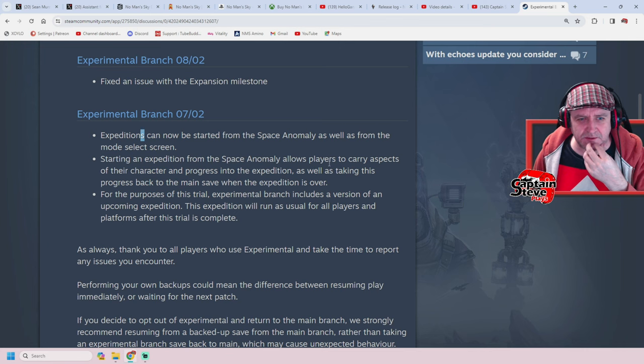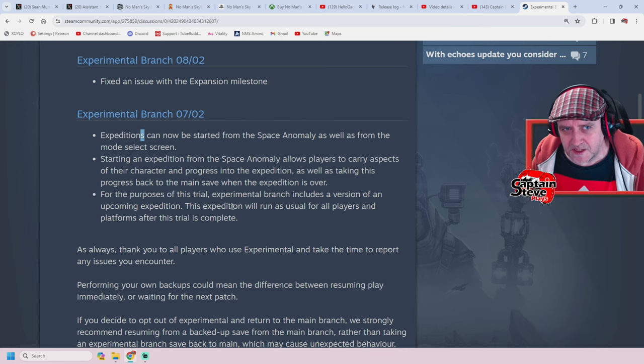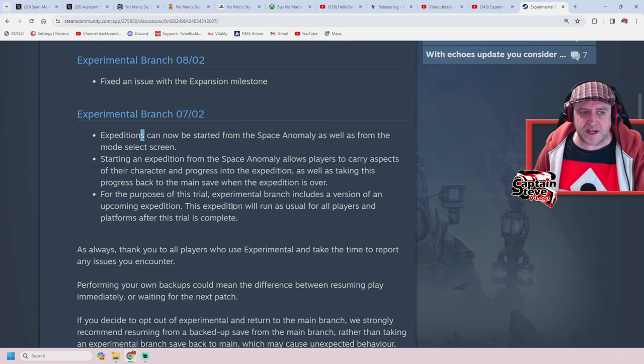Starting the expedition from the space anomaly allows players to carry aspects of their character and progress into the expedition, as well as taking this progress back to the main save when the expedition is over. So maybe when they do the reduxes we can do them from that console, but right now they're only available as and when they come up. That's a bit of a shame — I'm a bit gutted about that. In between when there's nothing else to do, I would just do the main quests like Traces of Metal and get my character up to standard.